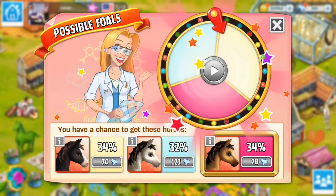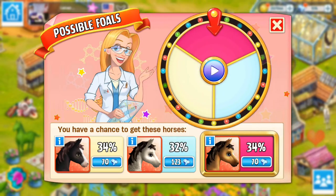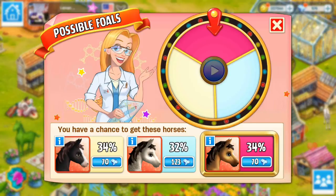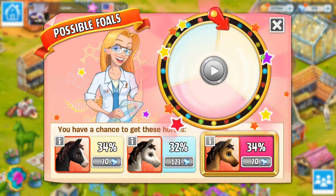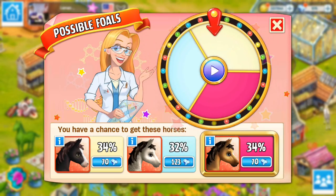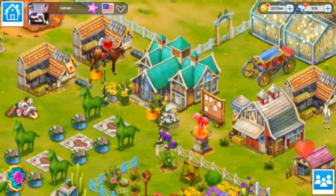Give us the Mawari, please. We're going to re-roll — we're going to use the balloons for that. I really do want the Mawari, I really like that horse. Yes! We got it. That's great. Now we can work on training that one up.